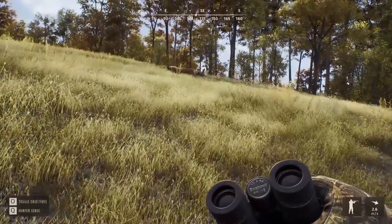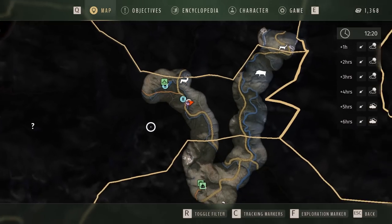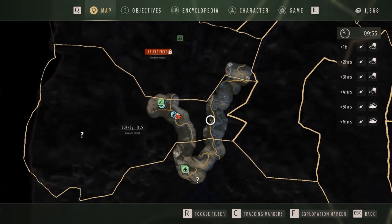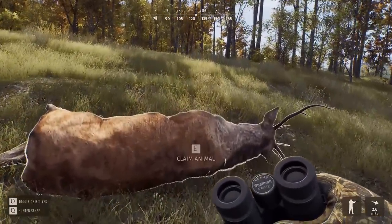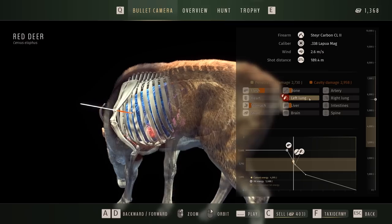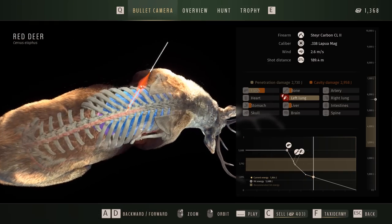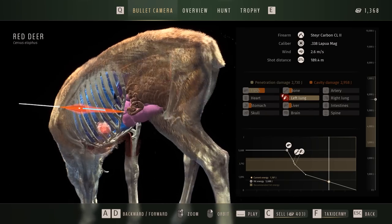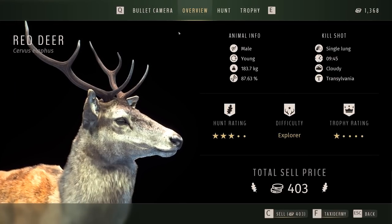Get ready for Call of the Wild: The Angler, coming out soon. There are the wolves — they spooked the animals; they must have been in that dip. On the map: I've come from the bottom outpost and drove up the road to this campsite. The roe deer are sitting right on the edge of the border — we'd either need to purchase a license or do missions. It's about four and a half thousand for the license. Red deer give about 400, moose give about a thousand even for level one — so moose are much better for money.